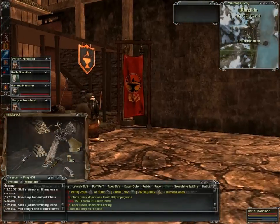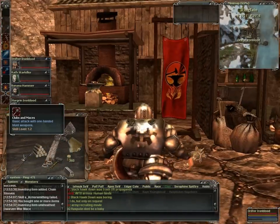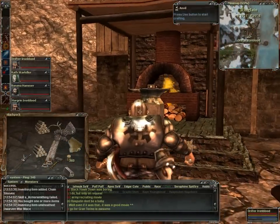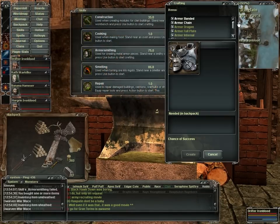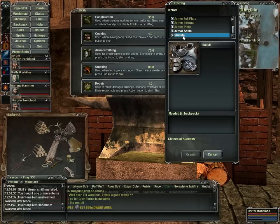That's just a simple tutorial on how crafting works. The different plates — if you look in here under armor smithing — they go up in 25s. So you start out with your shields and then your chain, and at 25 you can make banded.